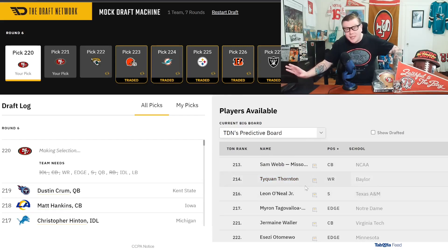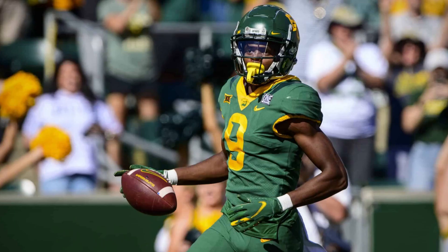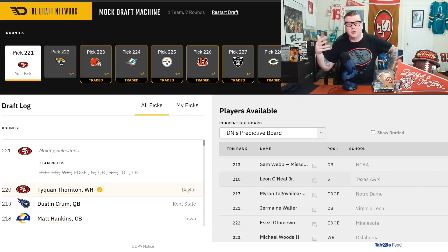With our sixth-round compensatory pick, I'm taking Taquan Thornton. I heard someone say he's just a track guy, but this is the end of the sixth round and Thornton could potentially be another Marquise Goodwin. He's 6'2" with great size. Is he the most physically aggressive guy? No, but if he were, he wouldn't be here in the sixth round. We don't have that legitimate top-end speed, and Thornton gives us that aspect of the offense we're missing.